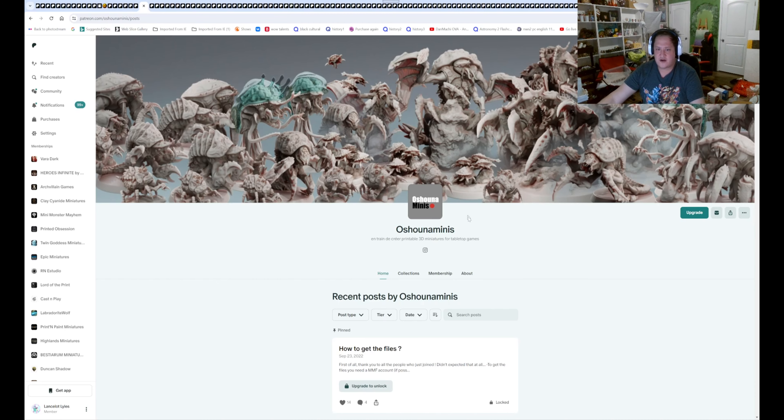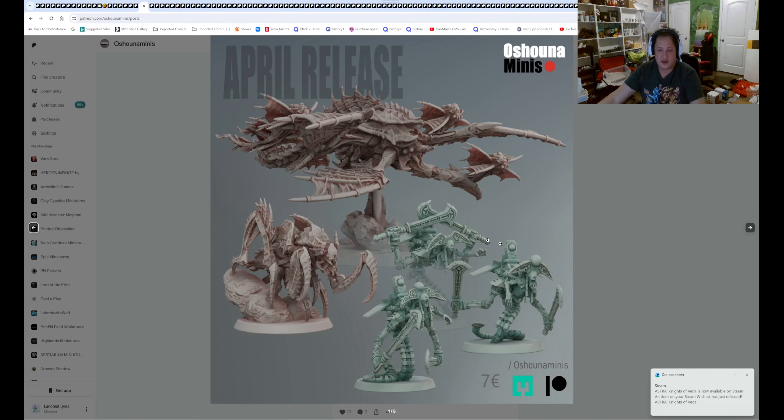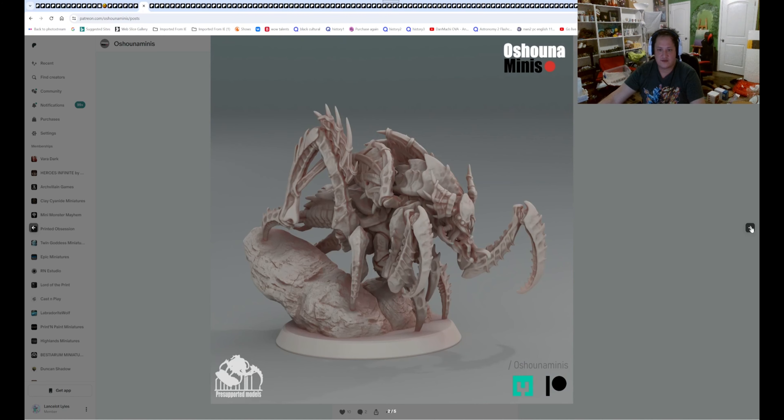Shia Minis — these are very good for Tyranid proxies. For April we have some Necron Snake and we got some Flyer Tyranids. And I don't know what kind of Tyranid that's going to be for it.